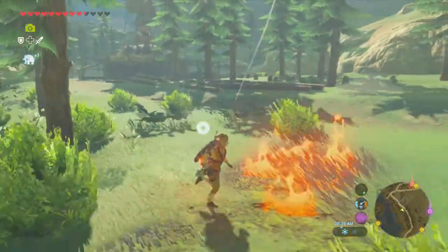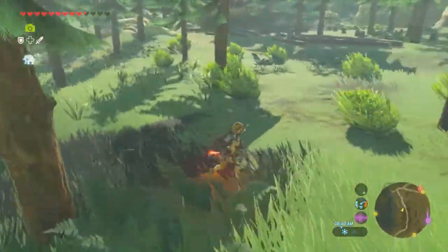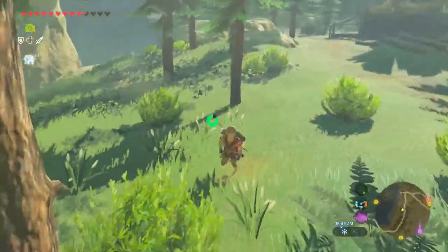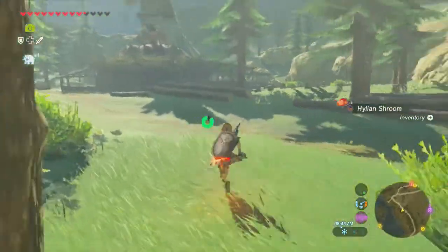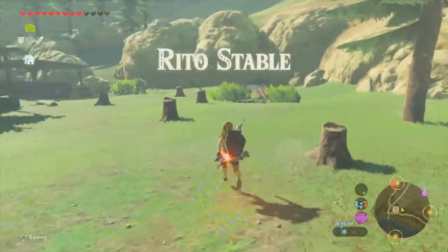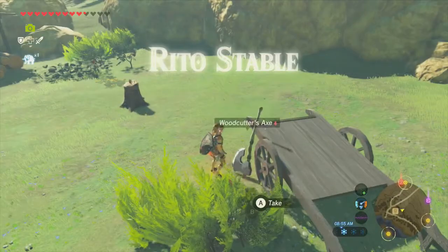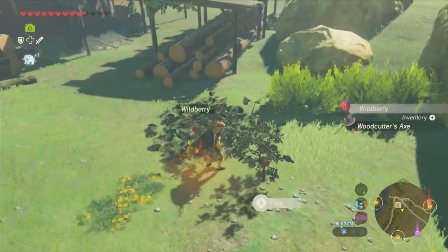This is a cool lumberjack-type area — you can tell there's a lot of forest work going on here. This weapon's freaking dangerous for this area though, guys — I could burn this whole goddamn forest down if I'm not careful. Burrito Stable! Oh, there's a new axe for me. Very nice. Let's see what all they have for us.